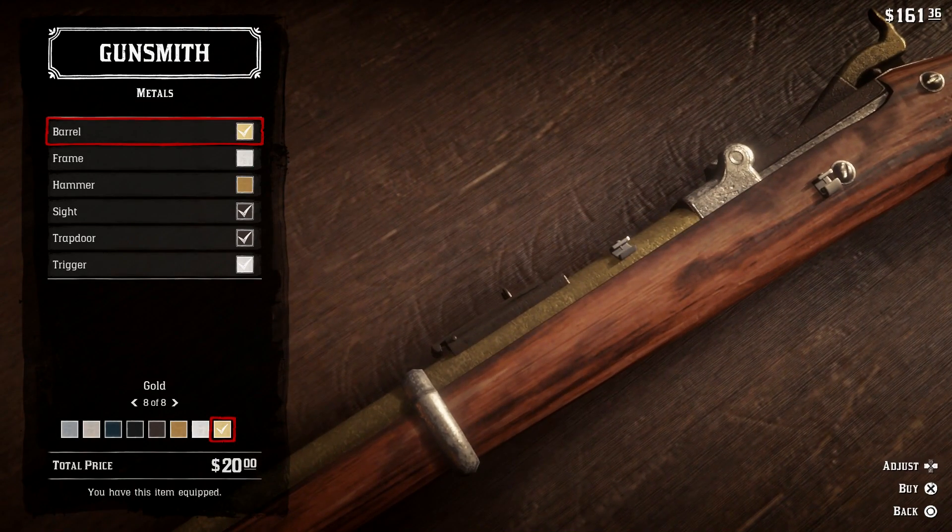I purchased the Springfield rifle — I think it was like 150 in-game old-time money. I know it sounds cheap now, but we're talking about back in the West here.